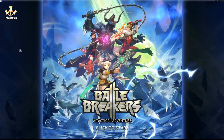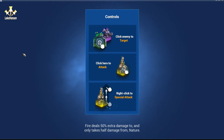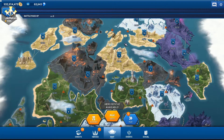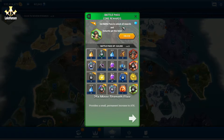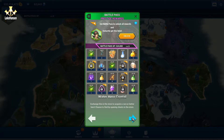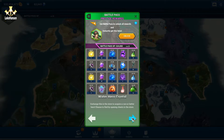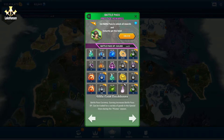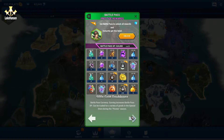I'm minding my own business working on my Roblox game when I get a notification that Battle Breakers has been updated. Let's check out what we have — I haven't checked any patch notes, nothing, just launched the game as soon as I got the notification. We have a new battle pass, I'm gonna be digging into that a little bit later. We have crystals, hero crystals — interesting. I'm more curious about whether we've gotten anything new for the game.